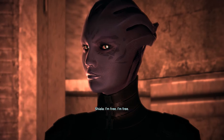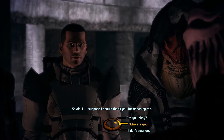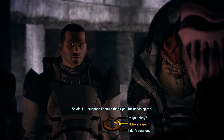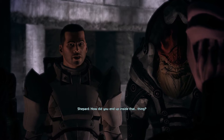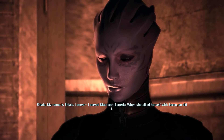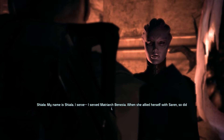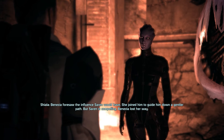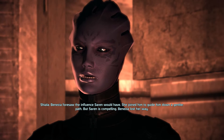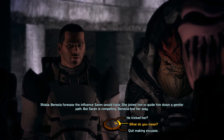The fight is done. The freed Asari says: "I'm free. I suppose I should thank you for releasing me." We now have one pretty long but revealing conversation in front of us. We start with the obvious question: "How did you end up inside that... thing?" She replies: "My name is Shiala. I served — I served Matriarch Benezia. When she allied herself with Saren, so did I. Benezia foresaw the influence Saren would have and joined him to guide him down a gentler path. But Saren is compelling — Benezia lost her way." No matter which dialogue choices we make here, the conversation will go largely the same — there is only one real decision at the very end.